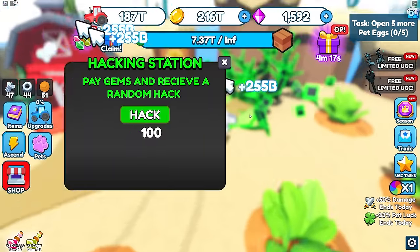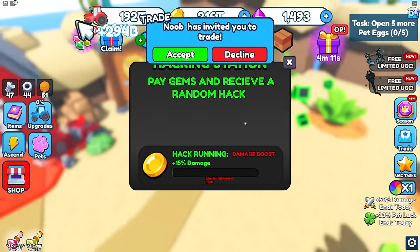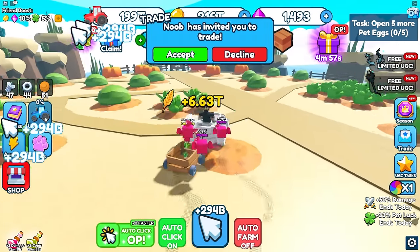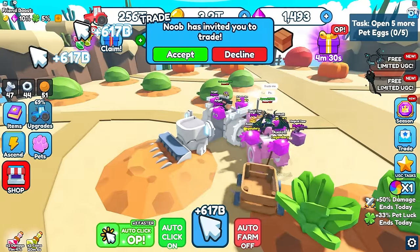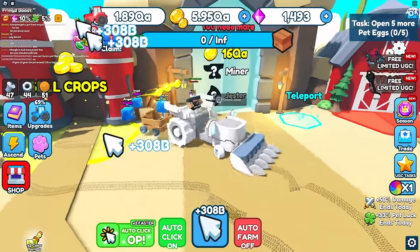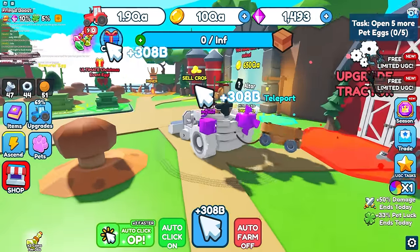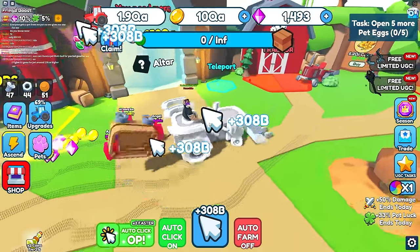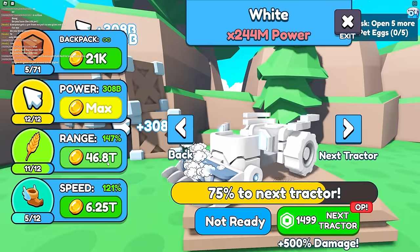In the new area there's a hacker station that gives random hacks — I complete one and get a damage boost and coins boost. I need even more upgrades and want to max out my tractor. After grinding a while I have almost 3 qa. There's also a miner building that gives extra coins and gems — I got 114 points from it.